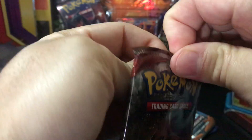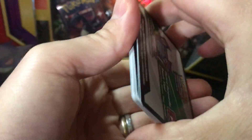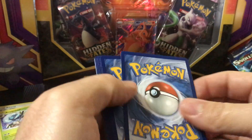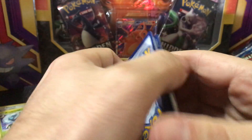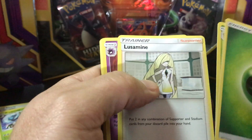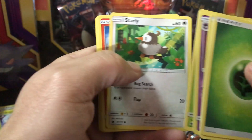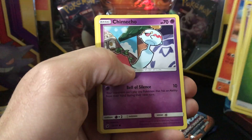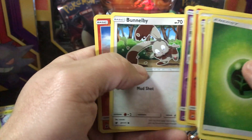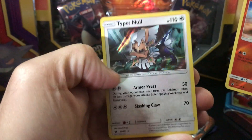Alright, Crimson Invasion again — let's pull something out here. I like collecting pretty well, and I do sell my cards a lot, but I do keep a lot too. Got energy, Kakuna, Hypno, Haunter, Skiddo, Starly, Numel, Chimchar, Bunnelby, Numel reverse, and Type: Null holo.